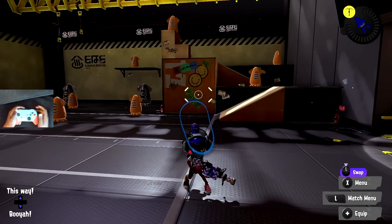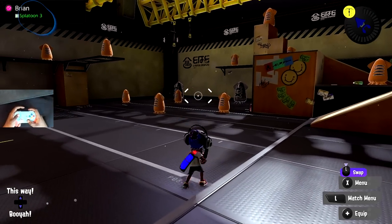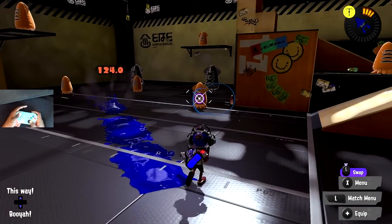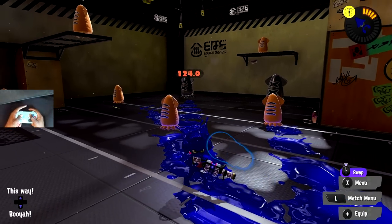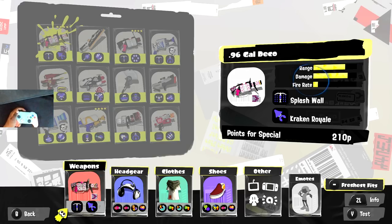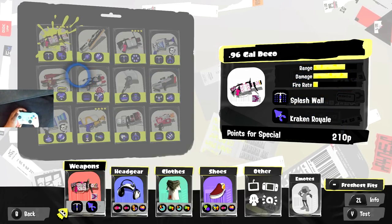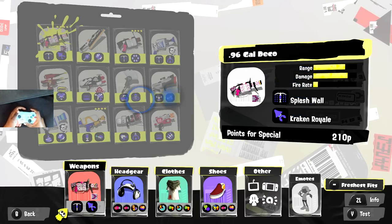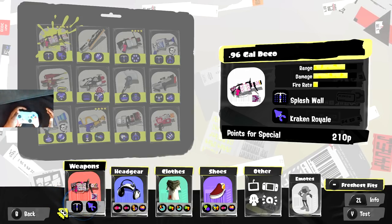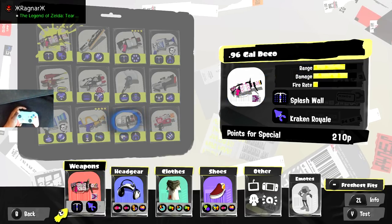We're starting with the 96 Gal Deco. This weapon is very interesting and right now it's one of the stronger weapons in Sizzle Season. The 96 Gal Deco - or 96 Gal in general - is a two-shot kill weapon. It has pretty high range, really high damage, and a very slow fire rate compared to other shooters. The kit comes with Splash Wall and Kraken, which is actually the same kit from Splatoon 1.